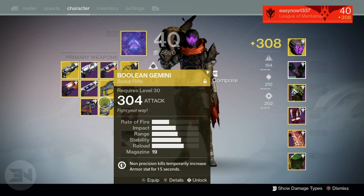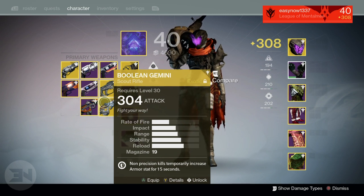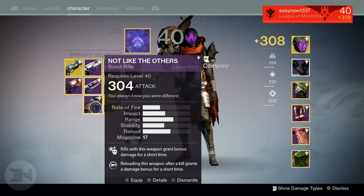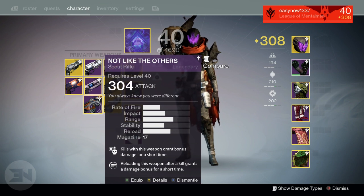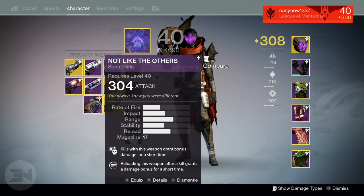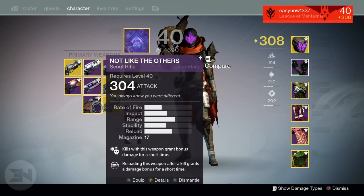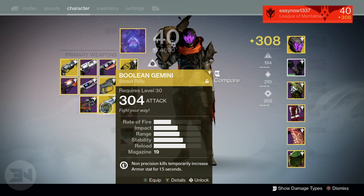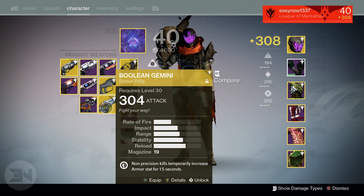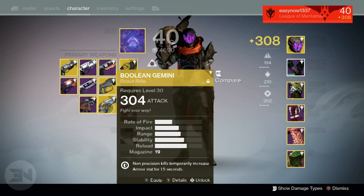I had a 310 harrowed hand cannon — Allhis Bane — and infused it into my 'Not Like the Others,' taking it to 304 attack. I also had a couple of 310 primary weapons from the initial raid that I was infusing into. I infused my Doom of Chelchis with fully auto into my Boolean Gemini to push that light level up, and I did get another harrowed Doom of Chelchis which you'll see on my other character.